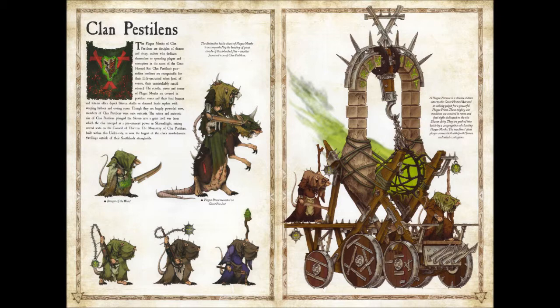Kind of like an underdog story with these guys! I like to call these the 'nurgle guys' of Skaven — they're really awesome to look at. The artwork can be fantastic. Here we have a plague priest mounted on a giant pox rat, which is a fantastic idea. You can see the rat is stitched at the stomach with poxes all around him. The distinctive battle chant of plague monks is accompanied by the buzzing of great clouds of black-bodied flies — another favorite icon of Clan Pestilence.